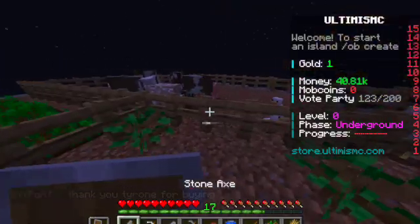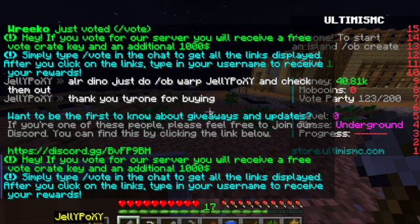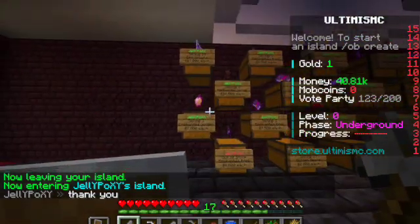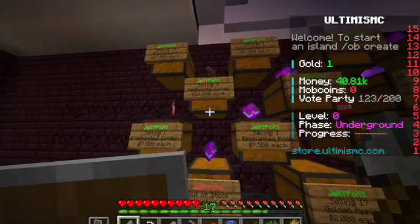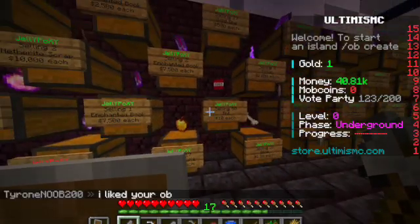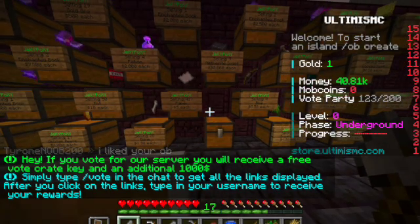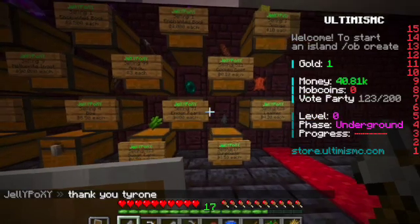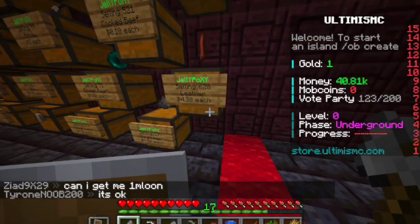Wait, who sheared my sheep? Was that me? Okay, we're gonna go. Okay, we're here — welcome, thank you. Let's see — he's selling end crystal, enchanted golden apple. What is this book? Netherite scrap, another enchanted book, golden apple, TNT, gold ore, potion, bone, paper, another enchanted book, another ingot, bow, enchanted book, arrow, sugar cane, and a pearl.